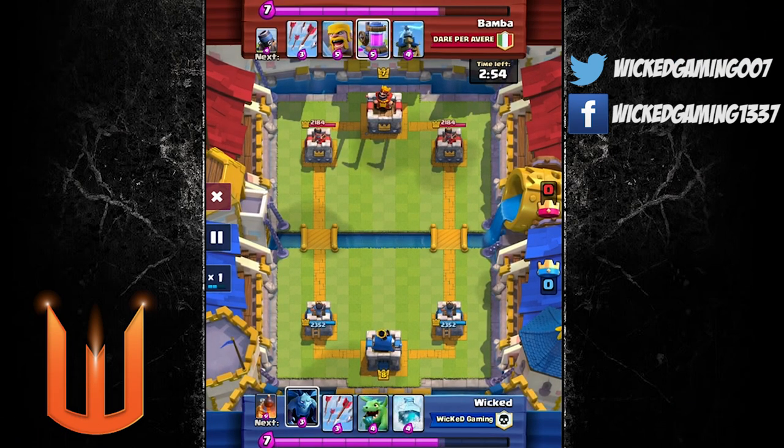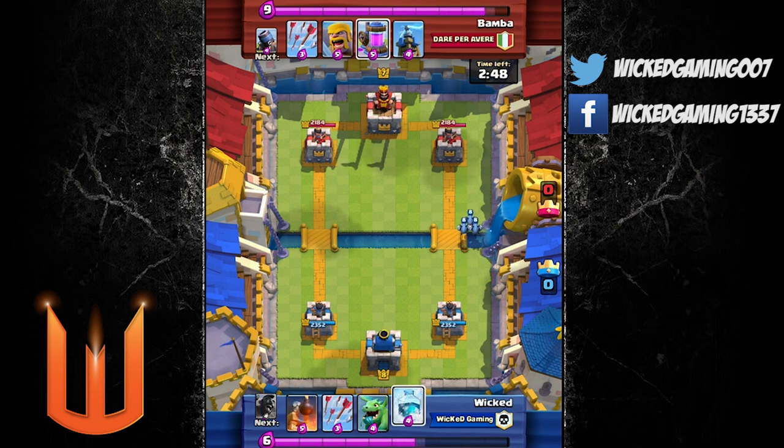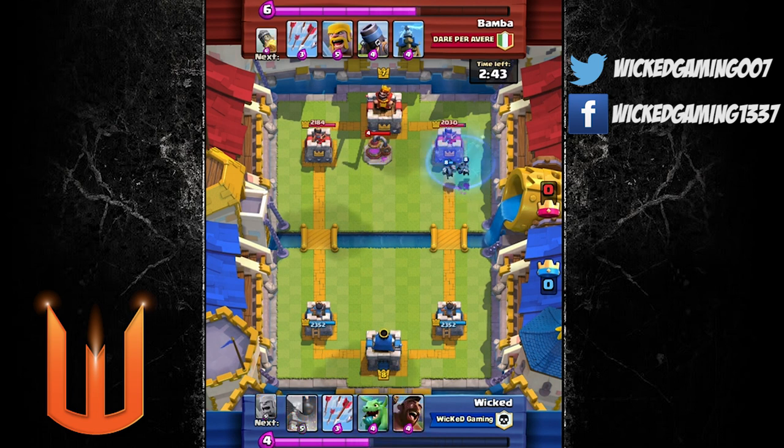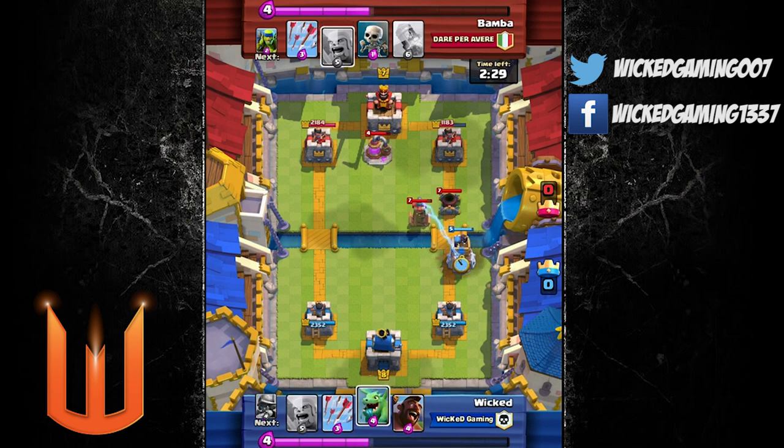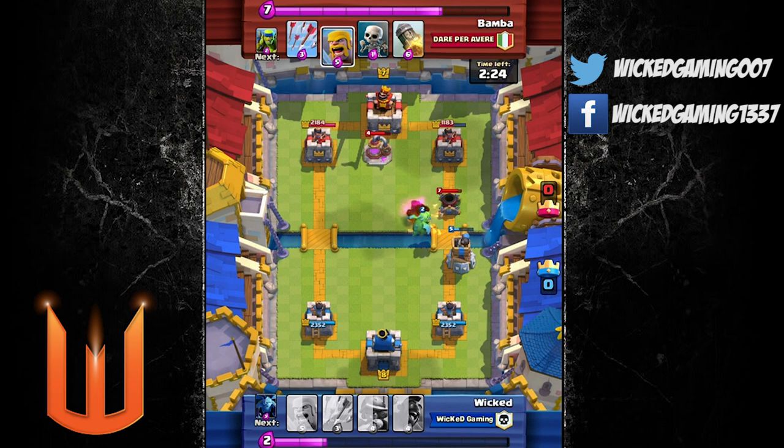Here's a final replay, guys. This is where I use the sneaky strategy with the minions and the freeze at the very beginning. You'll see this guy completely ignores it, writes the minions off as not much of a threat — the archer tower will get them. But now I put the freeze on and look how much damage I'm doing. He's even got arrows in his hand and isn't doing anything about it. He didn't think the arrows were worth wasting on those minions, but in reality he should have used them because he's now lost over 1000 HP from the very beginning.